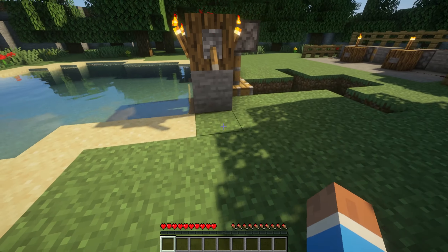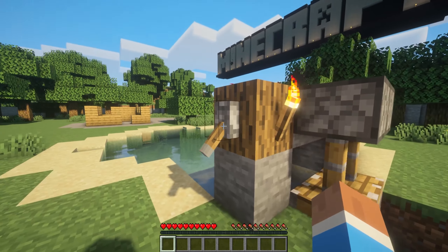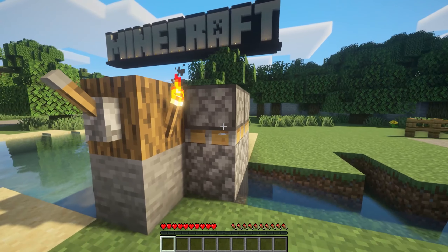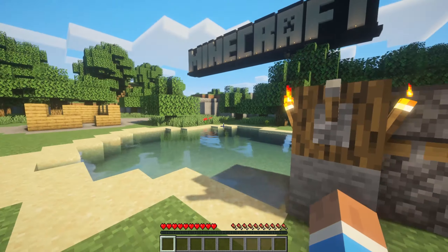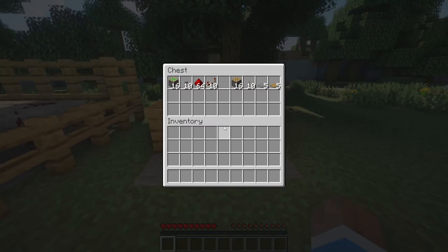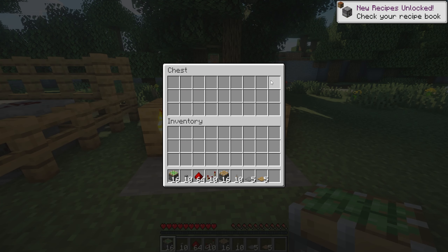Coming over here, it used to tell you about levers and pistons — so if you click the lever it'll open up a piston and bring the water through. This update is when they introduced pistons, I believe, which was a very long time ago. And yeah, they gave you some redstone resources here so you can do your own stuff with pistons.